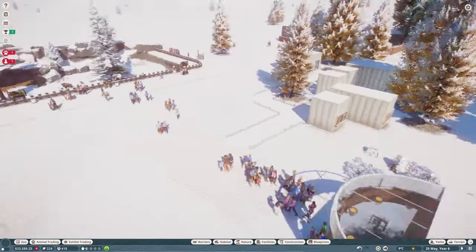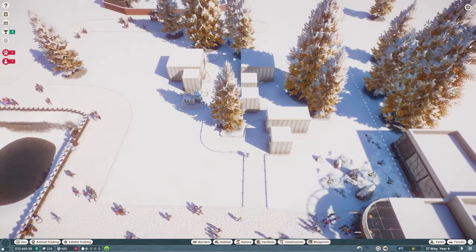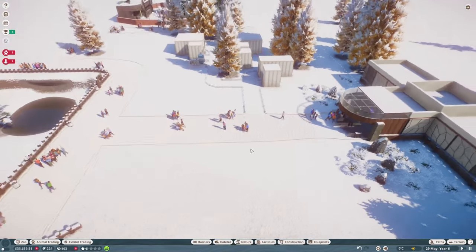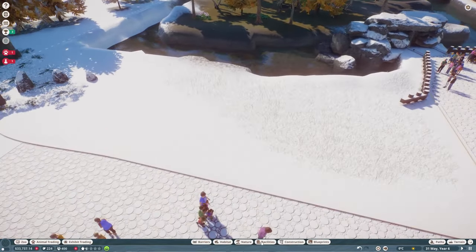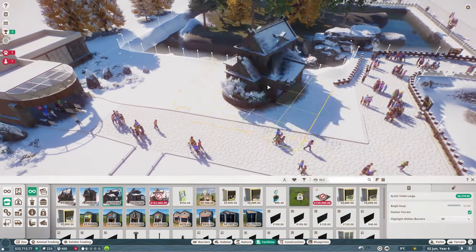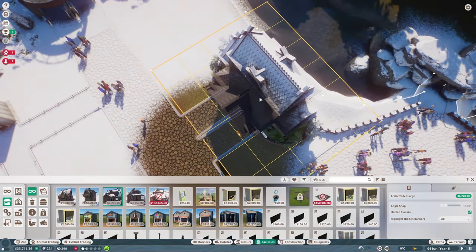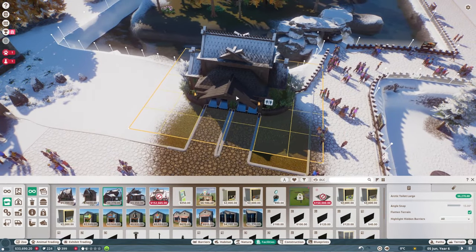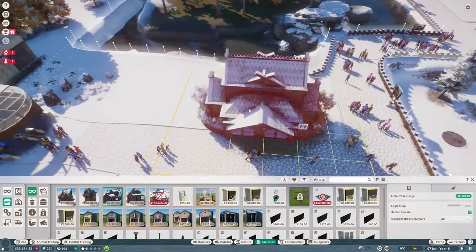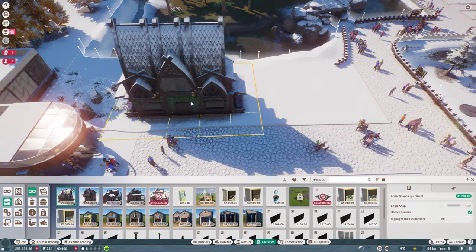I think we should start with the old facilities. I'm going to move these around — I'm going to try and do all the staff facilities in one building over here because I think that'll look quite nice, and then on this side I plan to have some guest facilities. We do have some nice blueprints — I really like this toilet, which is a weird sentence, but it's such a nice feature toilet for a zoo.